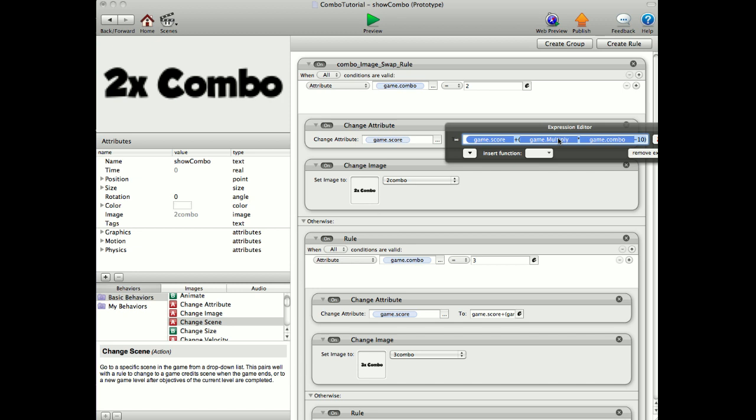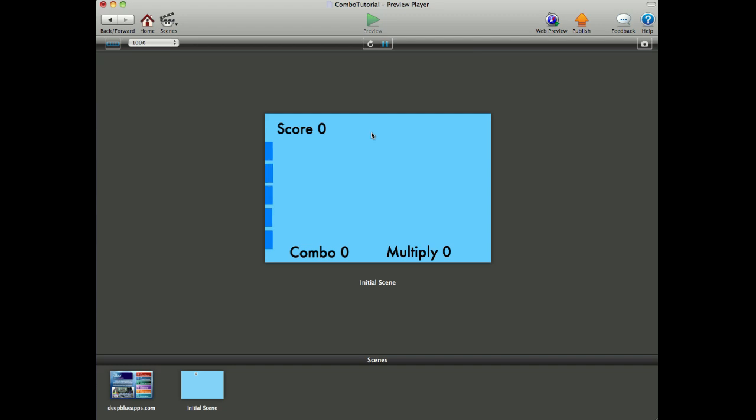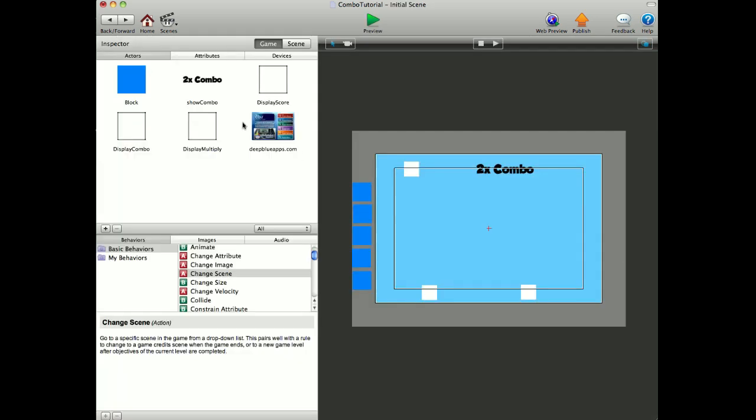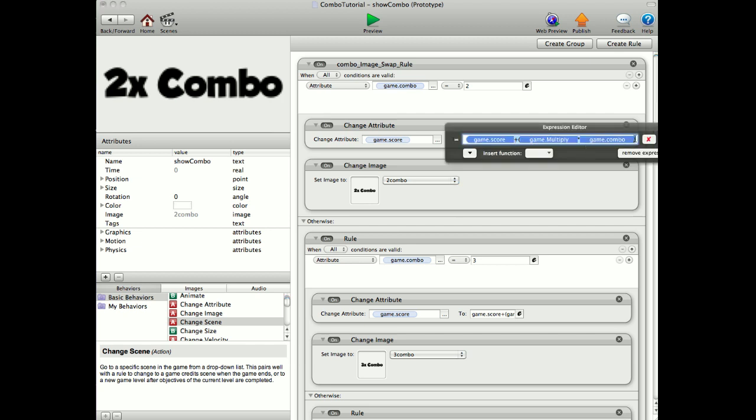Now, the game multiply, if you get a combo of two, will be 20, times the game combo which will be two, which will equal 40. Now, the reason we have to take this minus 10 away is because of the initial touch. If we don't do that, I'm just going to quickly show you what happens if we get a two combo — it'll give me 50. And I don't want that. I want 40 points for a two combo, not 50. So that's the reason we've taken away the 10 at the end.